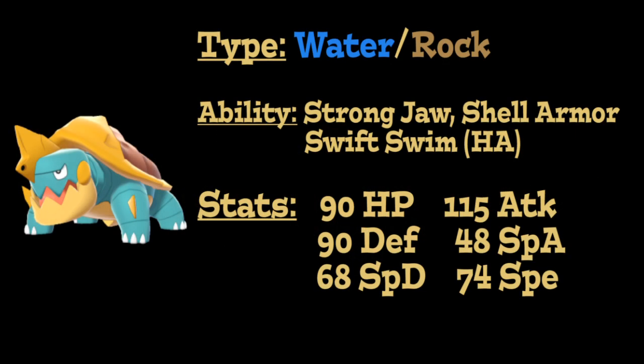So to start things off, Dreadnaw is a Water Rock type Pokémon with access to three abilities. The first is Strongjaw, which increases the power of biting moves like Crunch and Ice Fang by 50%. Its second ability is Shell Armor, which makes it so that this Pokémon can never be the recipient of a critical hit. Finally, for its hidden ability, it has Swift Swim, which doubles this Pokémon's speed while Rain is up on the battlefield, making it a very strong option on a Rain team.